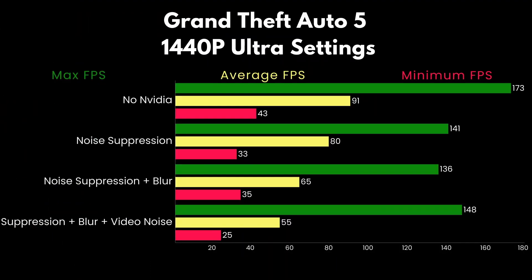As you can see, going from no NVIDIA Broadcast to just basic noise suppression was an average drop of over 12%. When you add noise suppression and background blur, it more than doubles to 28%. And with noise suppression, background blur, and video noise reduction, it dropped to an outstanding 40%.